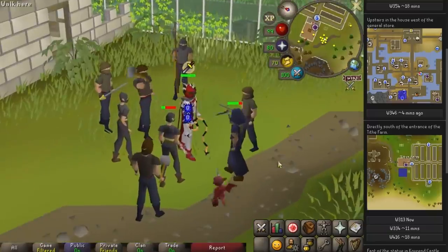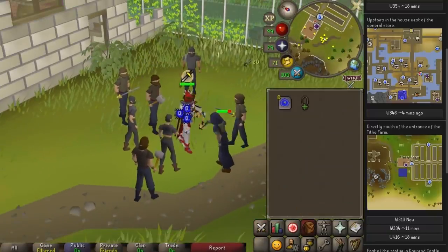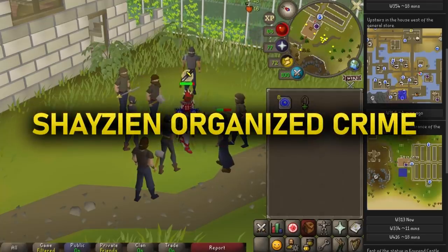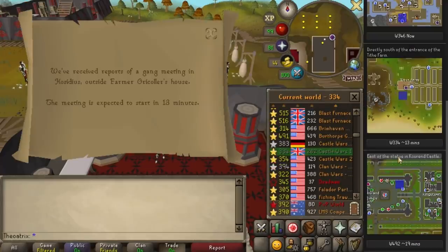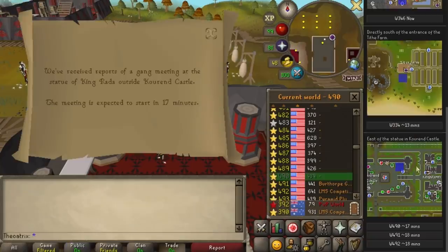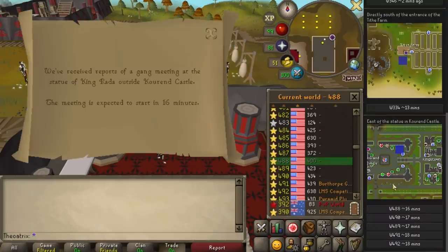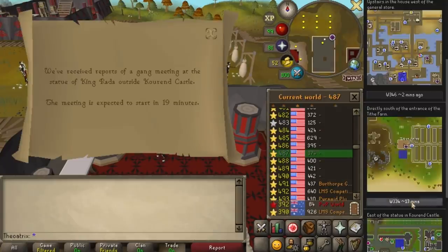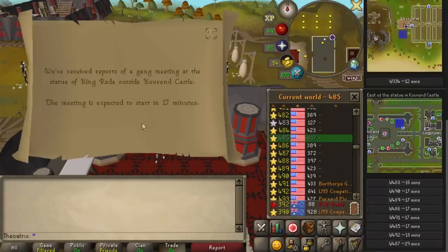Tackling organized crime is a great way to get Shayzien favor, hard clues, and also a great source of planks for Iron Men. With the Shayzien Organized Crime plugin, you can log in to a bunch of different worlds and check the location of crime, and it automatically records each location and the time of each event. This lets you more easily plan where you need to be and at what time, without having to write it all down and work it out for yourself.